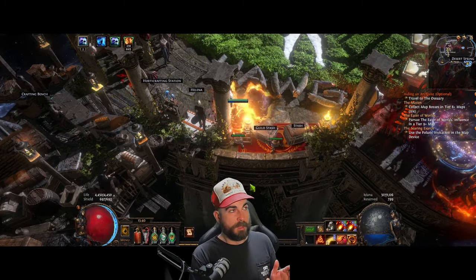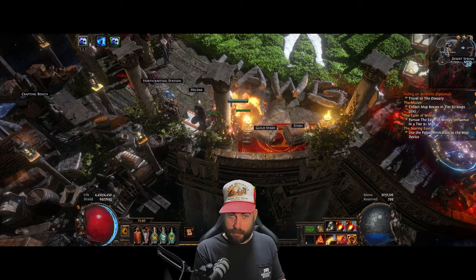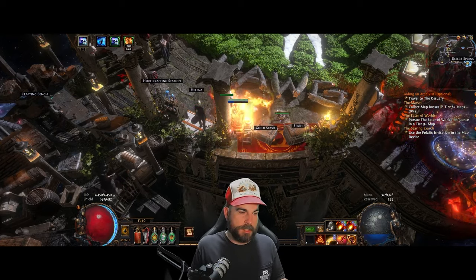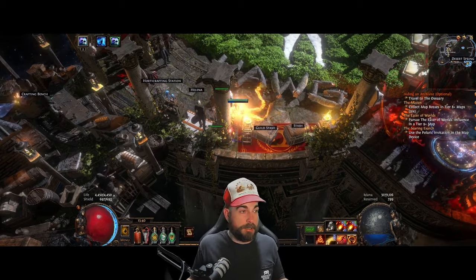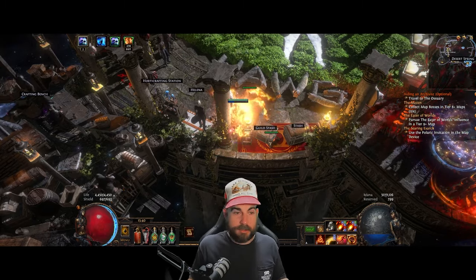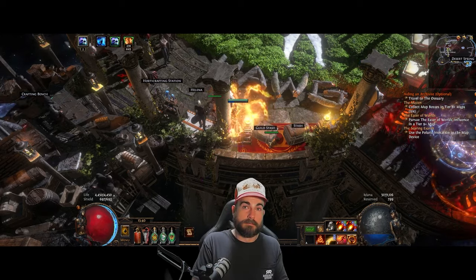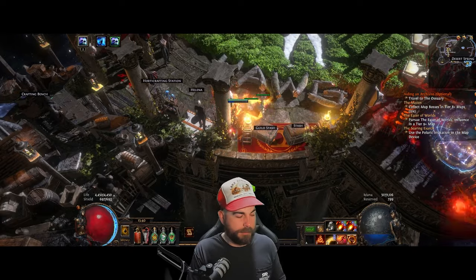My minimum run so far has been three chaos natural drop, my max run has been 12 chaos natural drop. Then the items that come out of there can be anywhere from 30 to 120 chaos depending on what drops and how lucky you get. I'm primarily finding oils, scarabs, fossils, and some really good items that you can turn around and make a quick flip on.